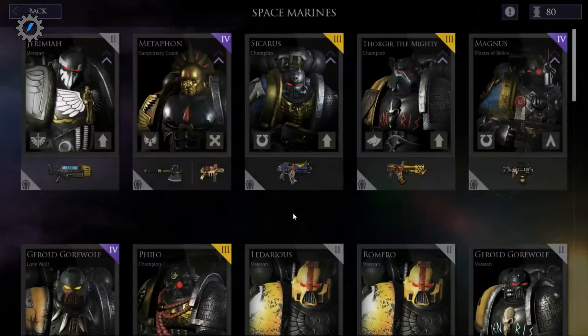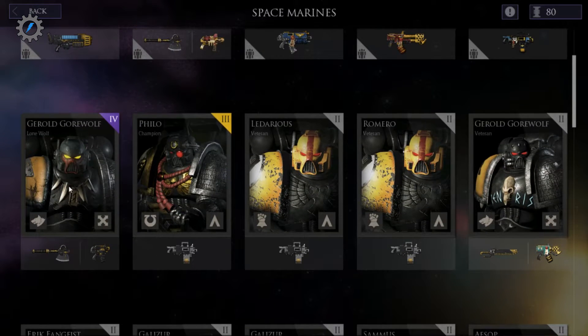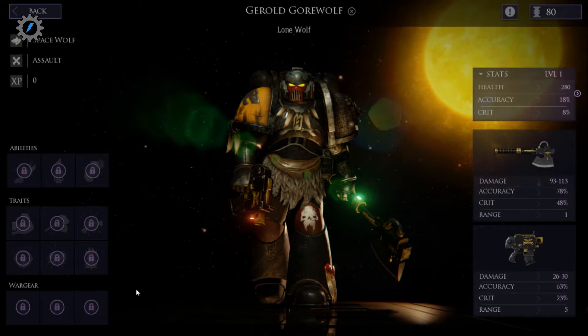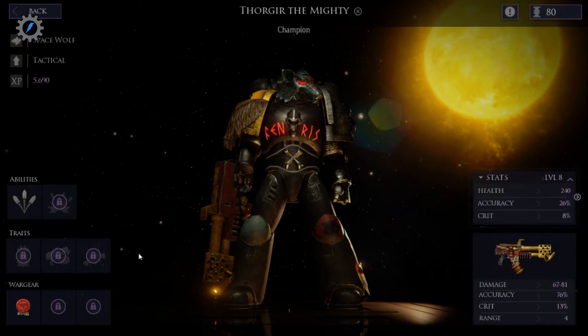Do we have somebody we can train? Oh, we do — we have Gerald. So what abilities do you have? You have this — melee damage. That might be nice. I might train you up to do this. Maybe it's time to actually start thinking about bringing you in instead of Thorger. Thorger's doing pretty good, I don't think he needs any more help. Oh damn it, I was hoping to get this. What's this? Oh, that's the space wolf power — Blood Wolf power. Blood Angel. That's the blood angel's power that we use a lot.